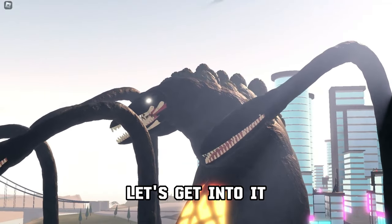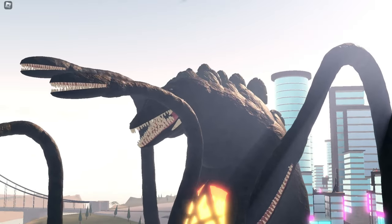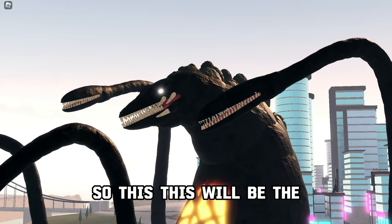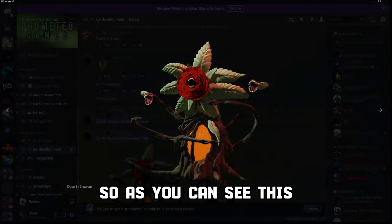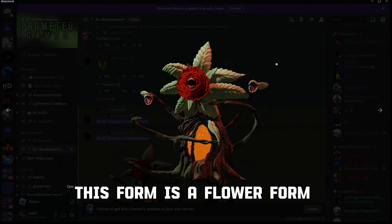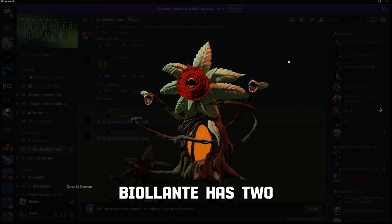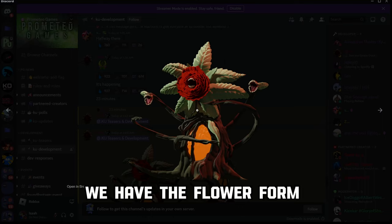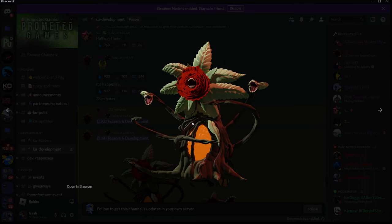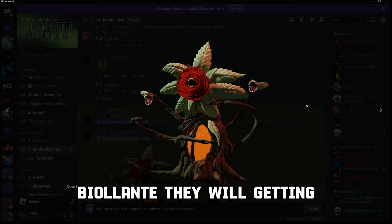So let's get into it — this will be the new Violante model. This form is a flower form that they will be releasing. Violante has two forms: the flower form and the plant form. This is the flower form that Violante will be getting.